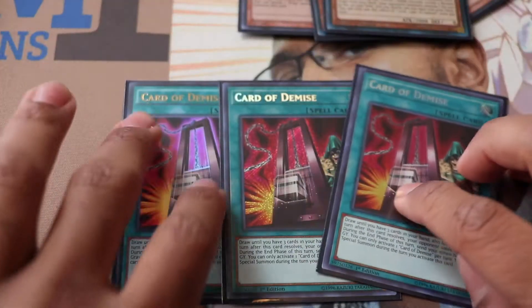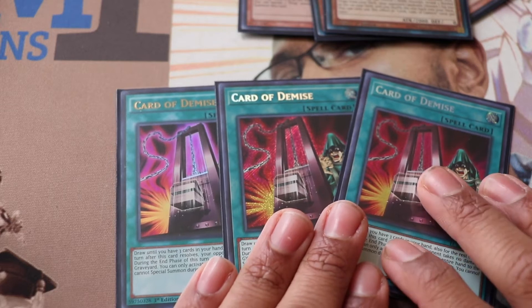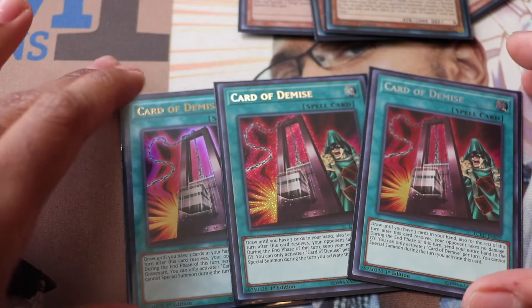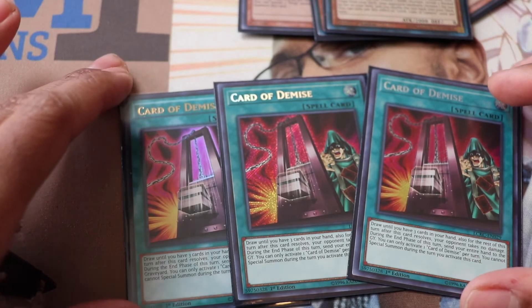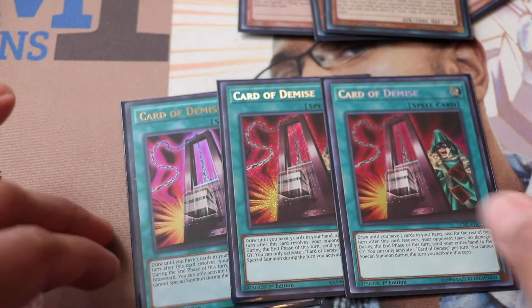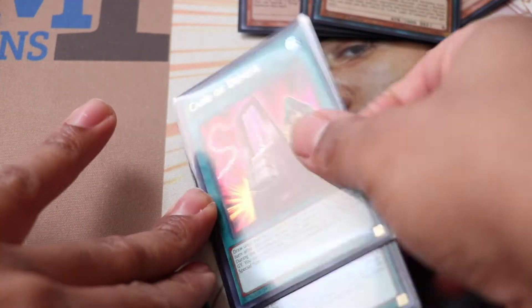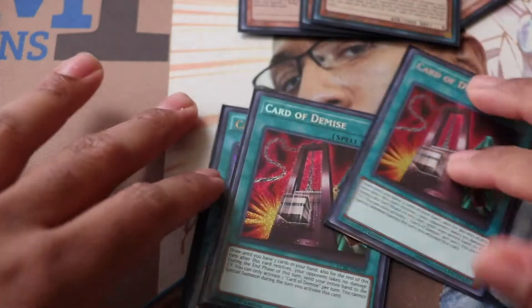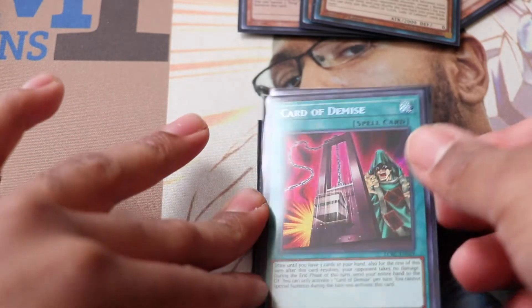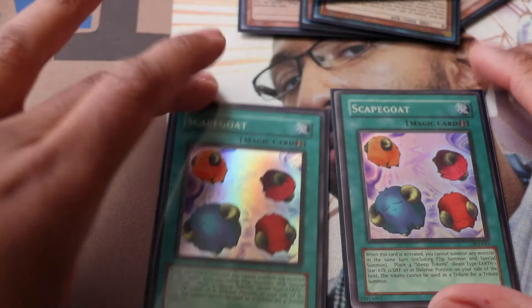Next, spells: three Pot of Avarice. The Paleo community goes back and forth on this, but drawing three cards is amazing — this card is probably going to get banned eventually, it's that good. It doesn't matter if you open with a Swap Frog; you can normal summon it, activate Avarice, set five, protect the frog, and then next turn you're in great shape.